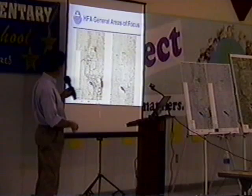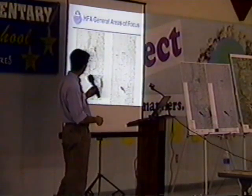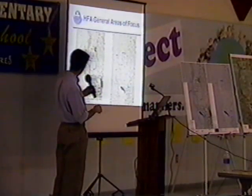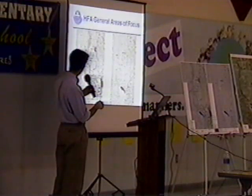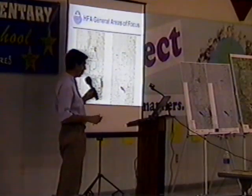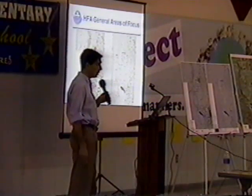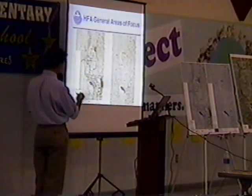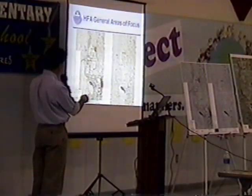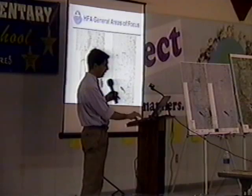The left portion of the slide shows the boreholes installed in the first phase of the investigation; the right side shows those installed in the second phase. There were several boreholes and wells installed around the perimeter of the mine site, but most of the effort was focused on the area north of the mine site. To give everyone a sense of scale, from north to south it's about seven miles, and from east to west it's about four miles — a very large, expansive area.